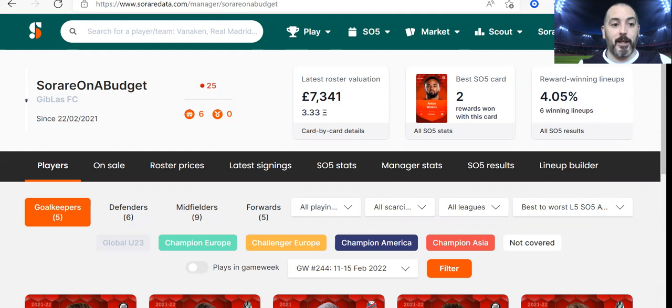My brand or username — Sorare on a Budget — is now what my account's known as and it's not going to change. So yeah, if you want to take me to task for not buying £10 and £20 players, cool — I don't really care. That's kind of where we're at.